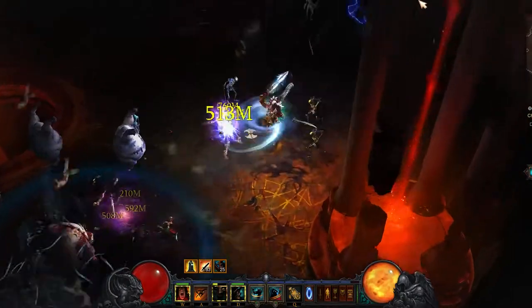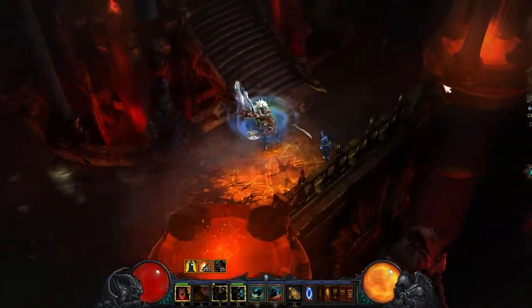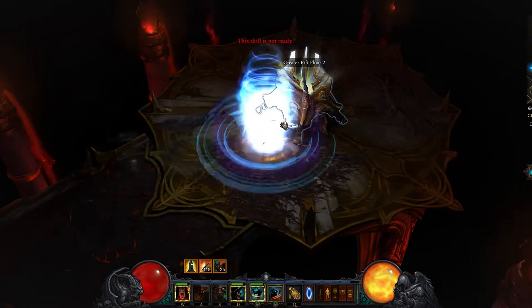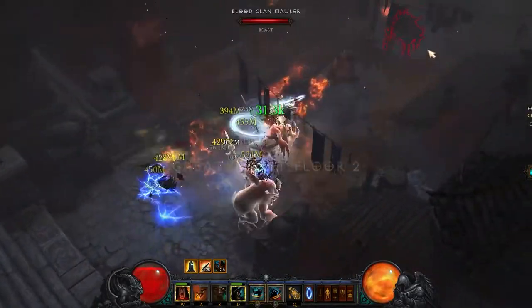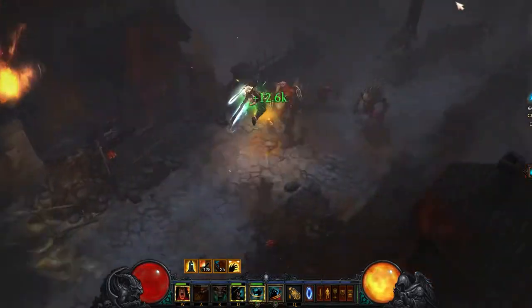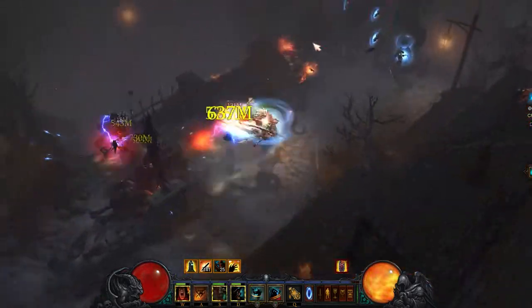Best thing to do is split up on this. I'm actually going to the next level before her. There's nothing but trash right there, so we'll skip that and go on to the next one. There are two pylons in this level. I'm going to grab the first one as soon as she gets in. I'm going to go the long way around — there's one Elite Pack down here.